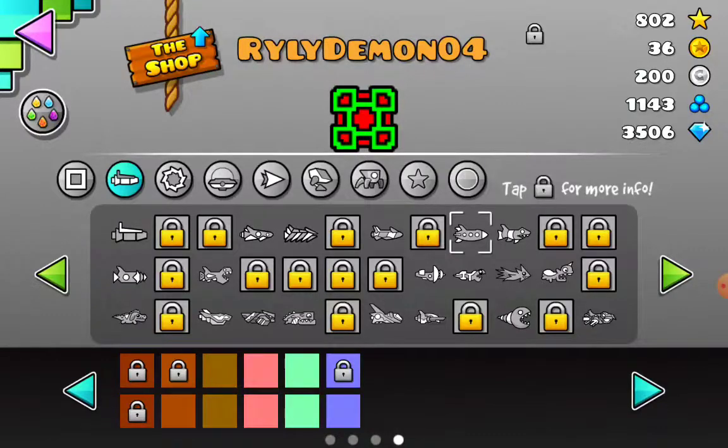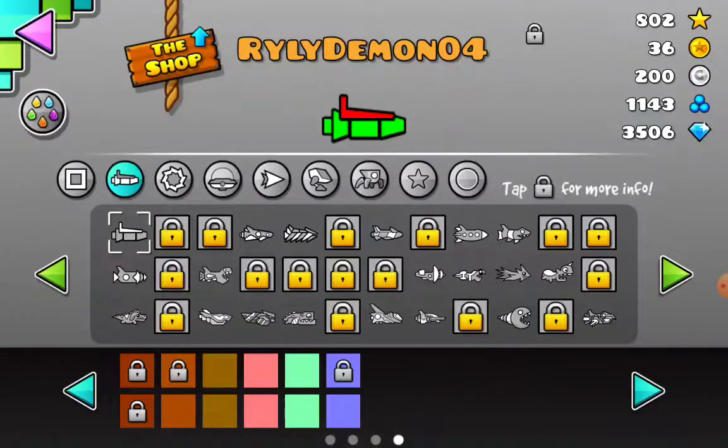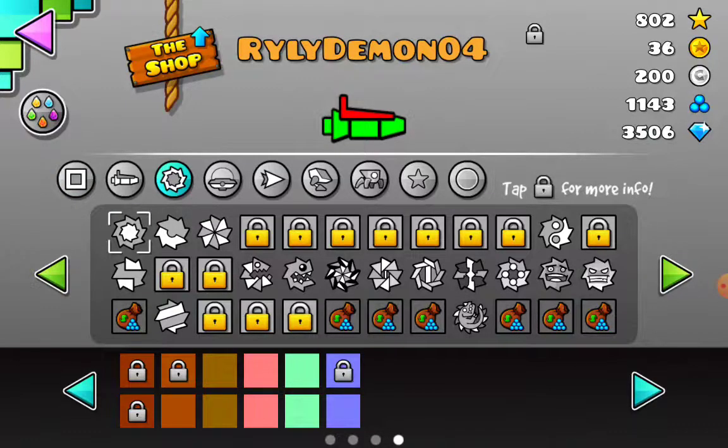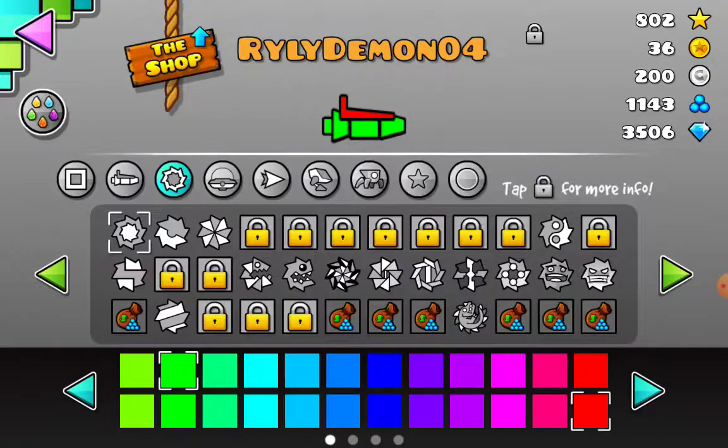Now, moving on to a ship. I recommend just using this or this if you have a big icon, or the Califac or the Five Demon. If you want to use green and red, go for this or this. I recommend doing that or Yan Yan.